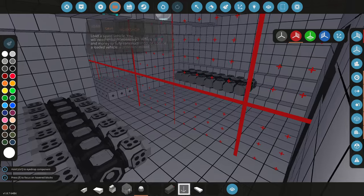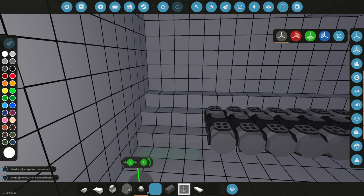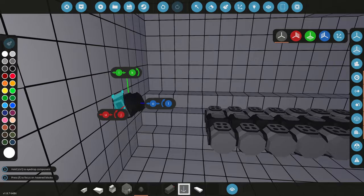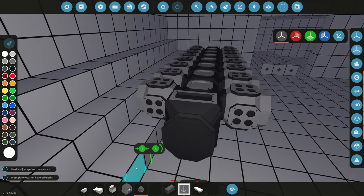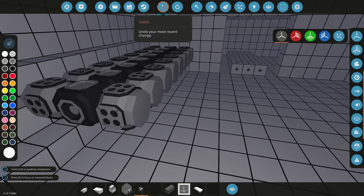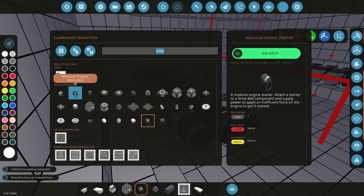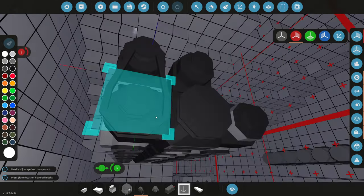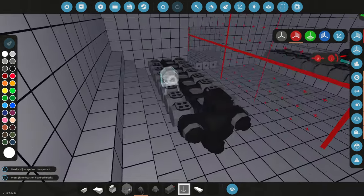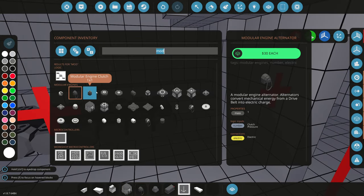This is a crazy engine — it should definitely power this thing. Now let's grab a one-by-one engine belt for the front of the engine, then grab two starters and place them on both sides. We'll also grab an alternator — it'll get electricity from the spinning engine belt. On the back of the engine, we need a clutch for a one-by-one, and maybe even a flywheel.